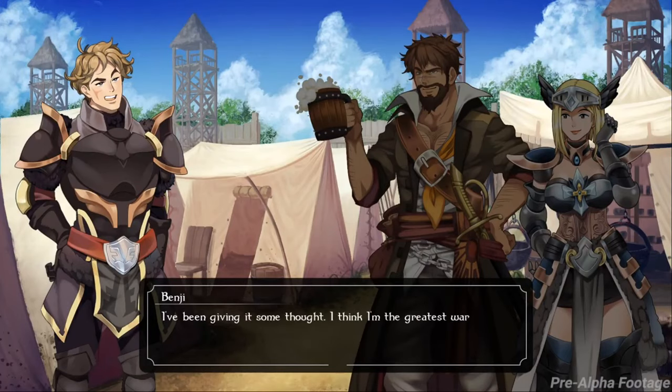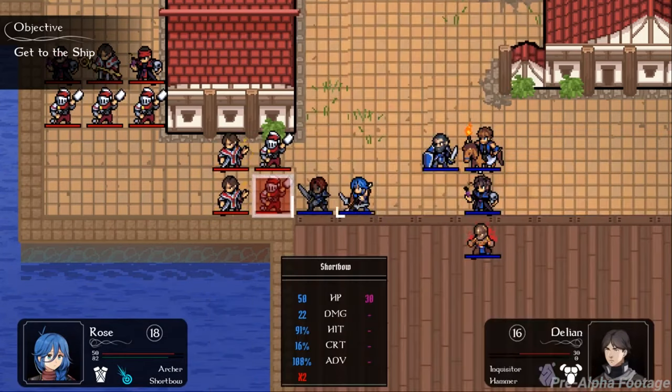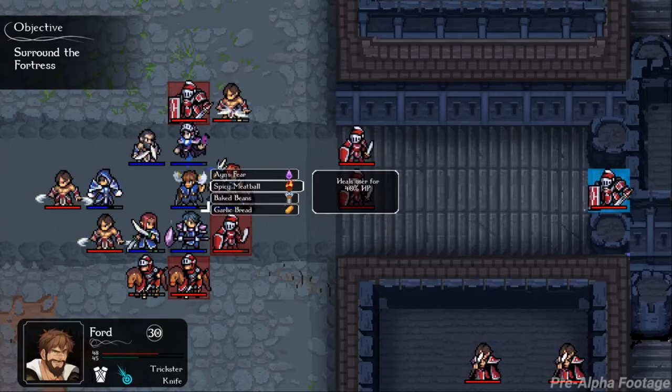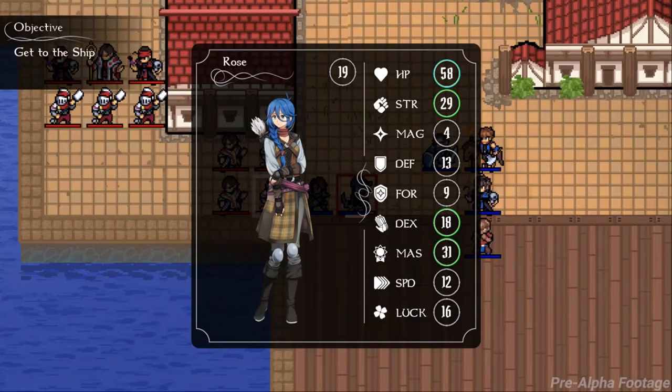Dark Deity releases sometime this spring, and it's brought to the world by its developer Sword and Axe LLC, and through its publisher Freedom Games. The game is available to look at right now, and you can add it to your Steam Wishlist if you want to check out the game, have a look at Steam's video, screenshots, all that good stuff. And if you follow it with your Wishlist, you get an email when the game drops, so check it out on Steam.